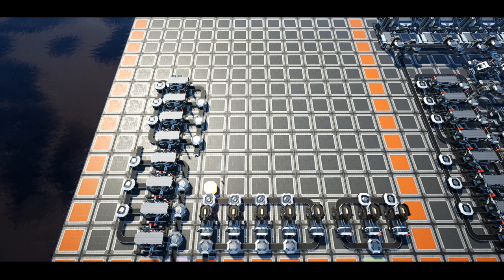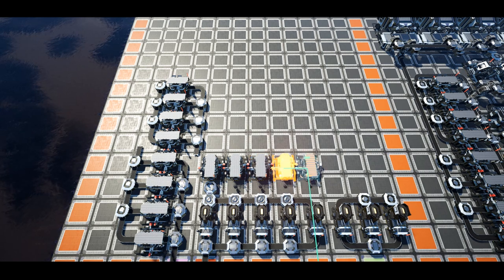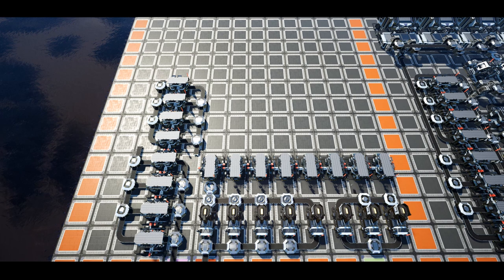Next, place a single splitter flowing forwards directly adjacent to the merger in the 5th column. This gives us the correct positioning for the next 8 constructors, all flowing forwards to the top of the grid, placed from the 5th column to the 12th column. The first 3 should be set to iron rods at 84% clock speed, and the other 5 will be set to wire with each constructor running at 94% clock speed.